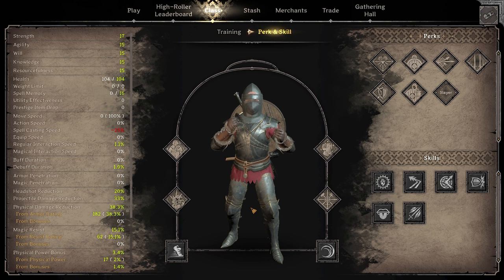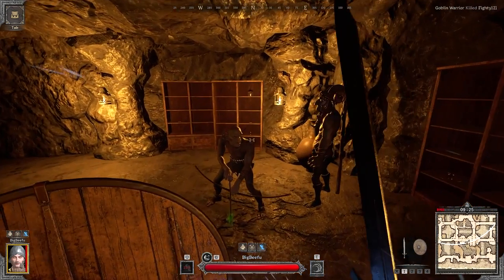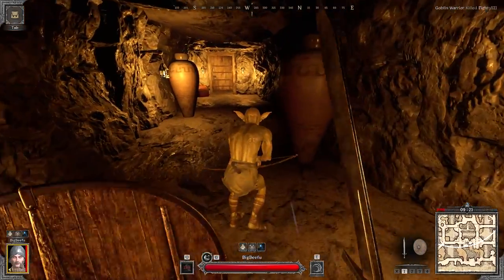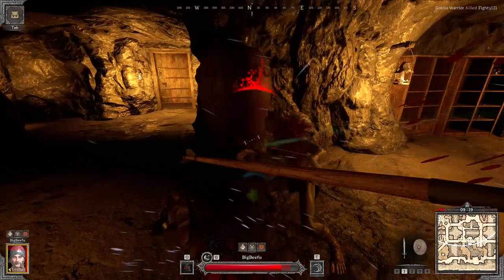The third perk I like to take is Combo Attack. This one's a little more flexible — you can fit it to your playstyle, but I like Combo Attack because I use shorter swords. Every time you hit an enemy in a row, you do 10% more damage, meaning the more hits you get, the more damage you do.